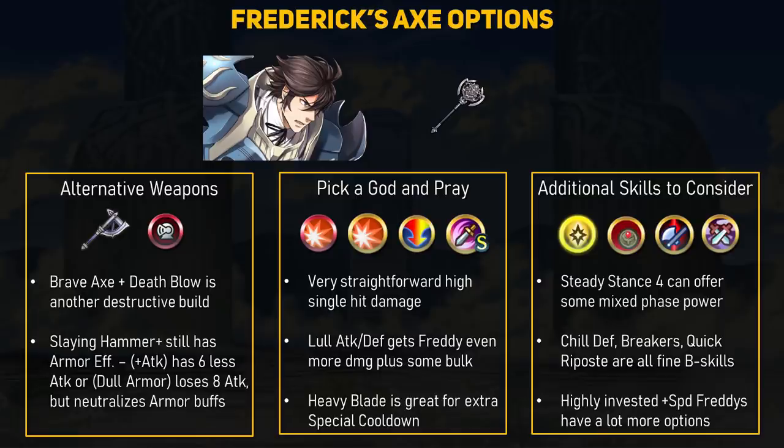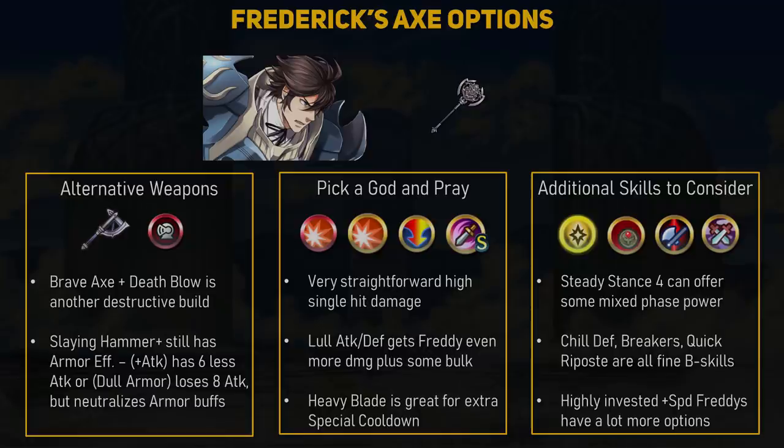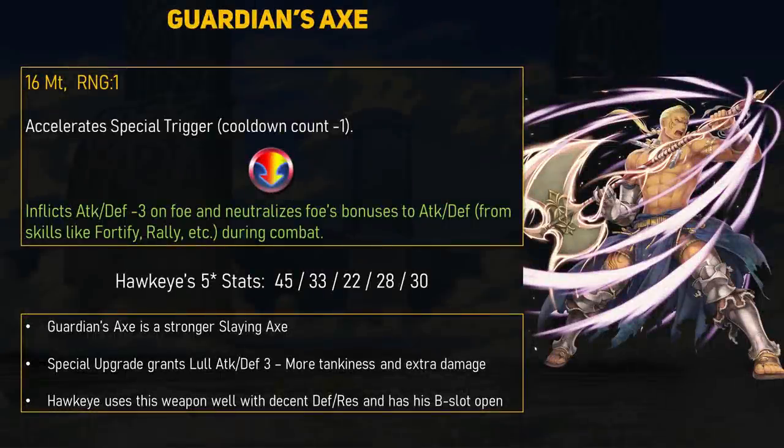You obviously want to use Quick Riposte for more enemy-phase builds if you want KO potential. Other B-skills include Chill Defense for maximum damage, and Axe Breaker or Lance Breaker can get Frederick a double to punch through non-armored units. Atk/Spd Solo can be used if you want Frederick to make his initial attack and then take some hits on the enemy phase. If you have a high-merge speed-focused Frederick, you have a ton more options like Swift Sparrow or Darting Blow. Frederick's Axe isn't really anything new, but sometimes it's just fun to have that instant delete button for armored units. I would only go for this refine if you really like Frederick, or want a 3-movement high single-hit damage player-phase unit.